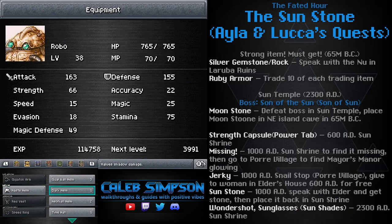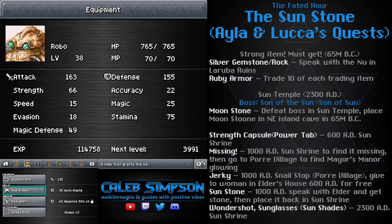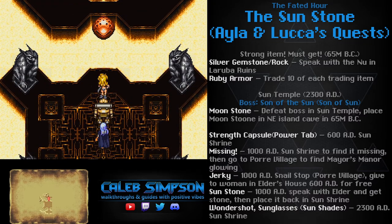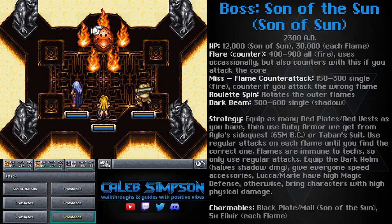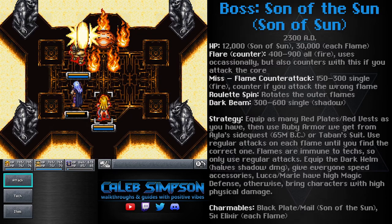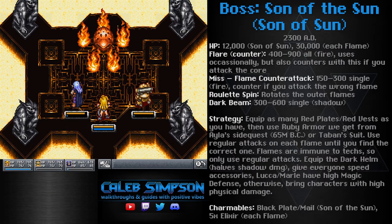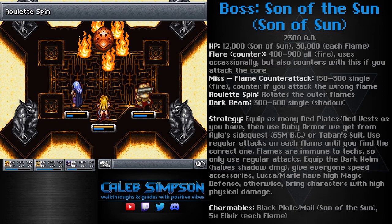The last thing to know is to put the red plate and red vest on whichever characters have the lowest magic defense. Meanwhile, whoever has the highest magical defense — in this case Magus, who actually has the highest magical defense in the game — put the ruby armor on him, which will reduce fire damage by 80%. The first thing to understand about this boss is he has a nasty flare attack he uses occasionally that hits your whole party and hurts like crazy. So unless you have good fire resistance, it'll just murder you — that's why you need all the fire-resistant gear. Also, the flare triggers as a counter if you attack the eye in the center, so don't hit it.